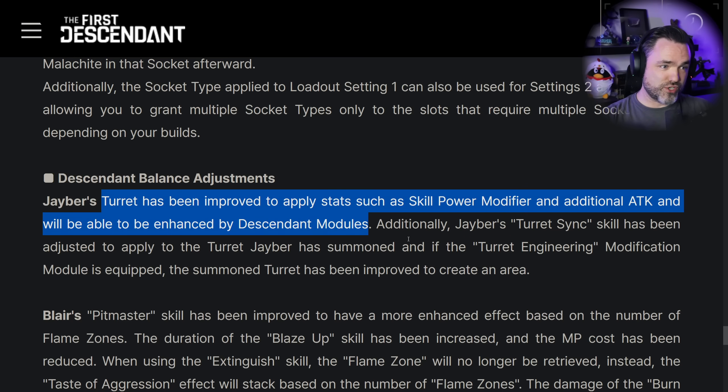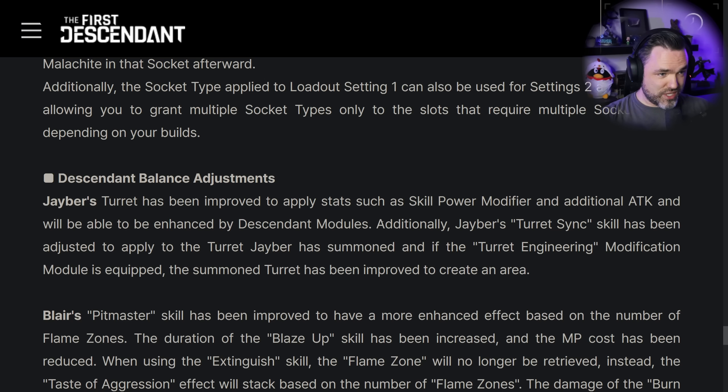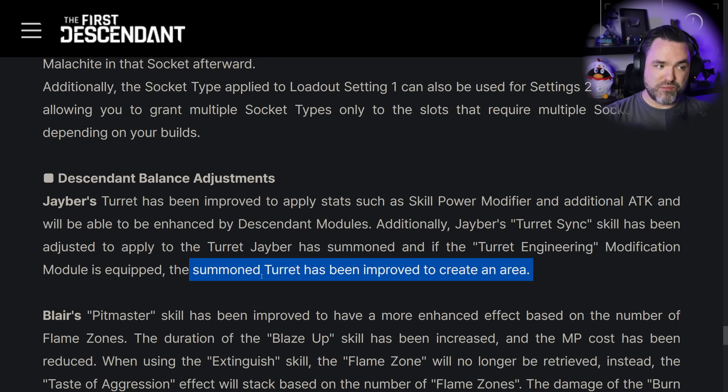There was a lot of misinformation on where Jaber was. The second thing is that Jaber's passive turret sync, which activates when he has two turrets up at once, will be adjusted to apply to the turret Jaber has summoned. And the third thing is his transcendent mod, Turret Engineering, which replaces his unique weapon, will be upgraded to also apply the buff to the turret.